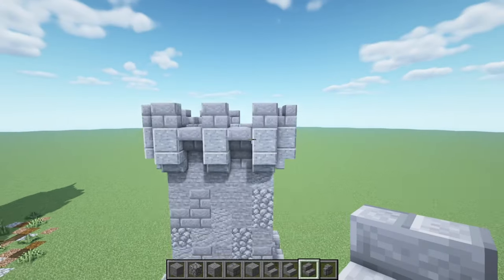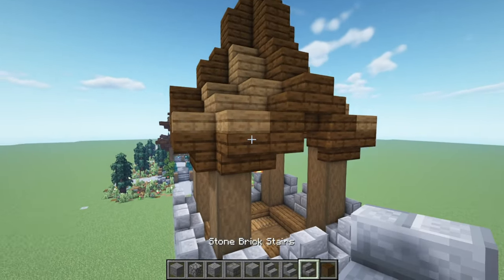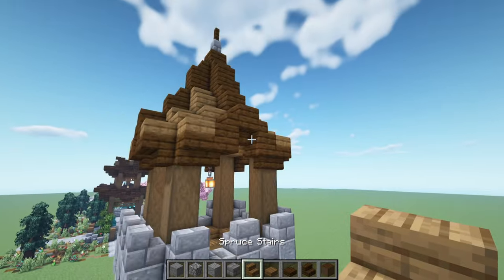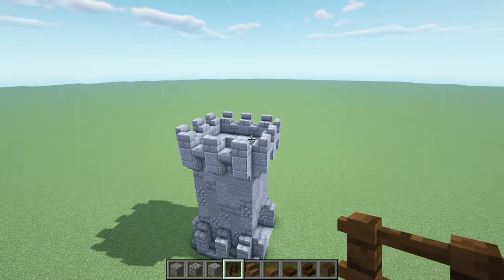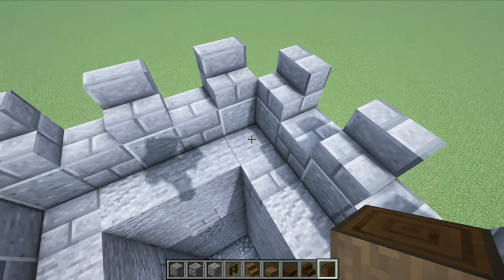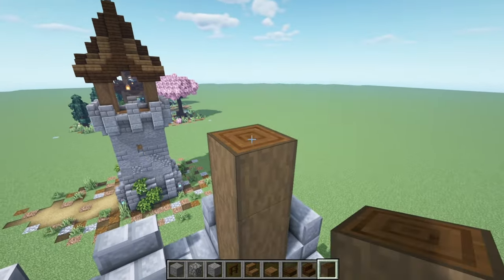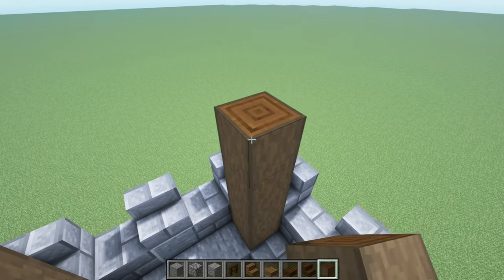Now let's work on that roof. We're gonna get some stripped dark oak logs, dark oak stairs, dark oak slabs, spruce slabs, spruce stairs, and dark oak fences. We're gonna take the stripped dark oak logs and place a log column raised by five — one, two, three, four, five — repeating this for each corner of the roof.